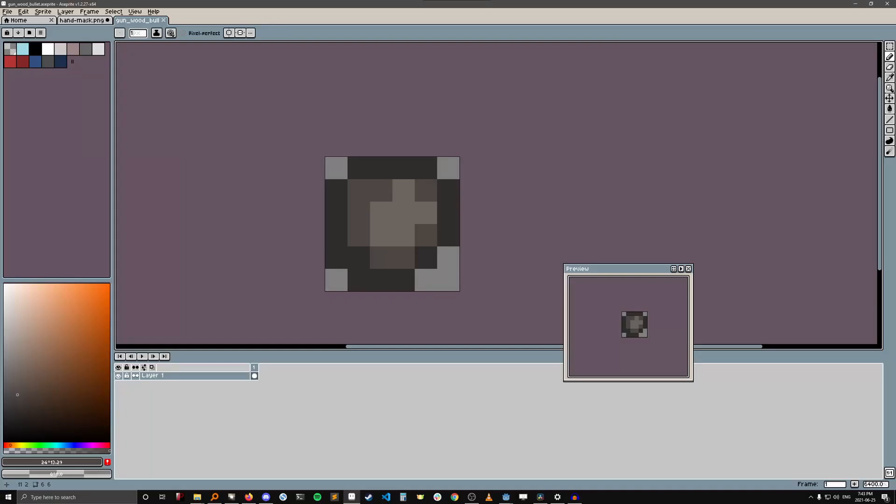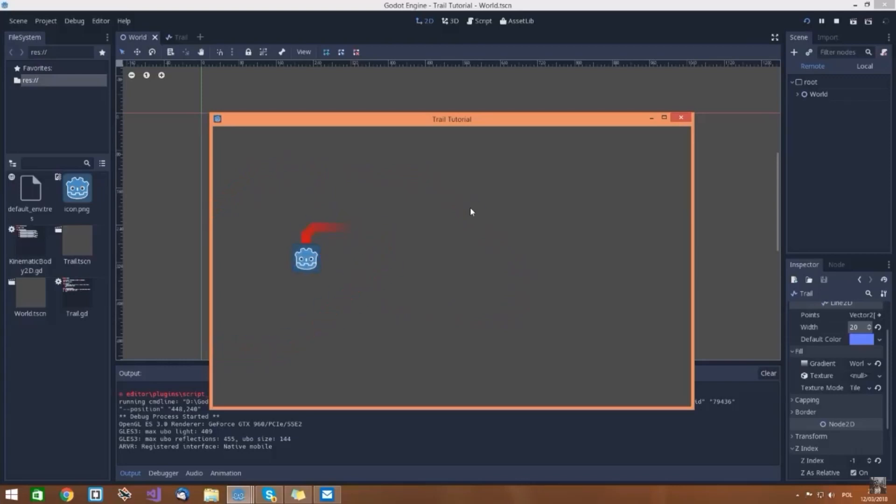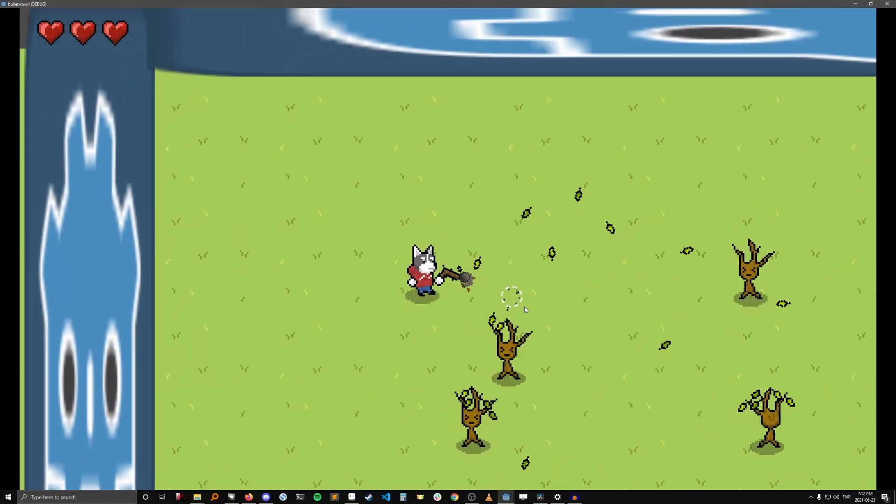For the bullets, I just drew a rock-like blob and had it rotate while it was moving. There are also these trails behind the bullets, and the way I did that was based off a tutorial by KriperDev, but mine ends up looking pretty different to his, so I'm planning on making a quick tutorial for it on my channel as well.